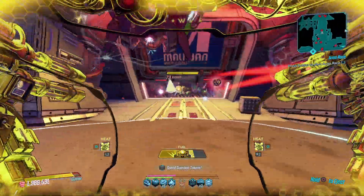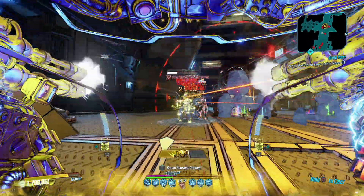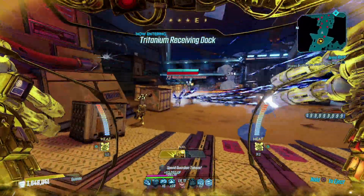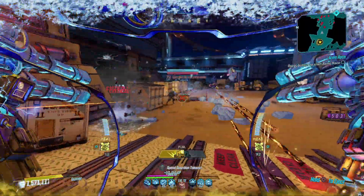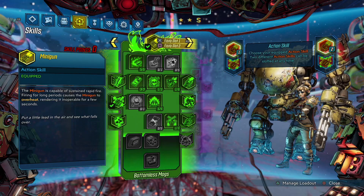The great thing about the miniguns is there are a couple of different variations — you can do it in fire, splash damage, and cryo, giving you that nice mix when taking on content in the game. The Maliwan Takedown and the Guardian Takedown are really easy with this build, given that you have a ton of health and a ton of damage through Iron Bear. Let's have a look at the skill tree.